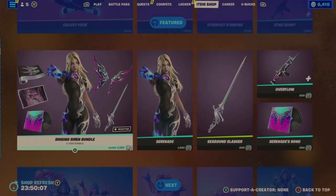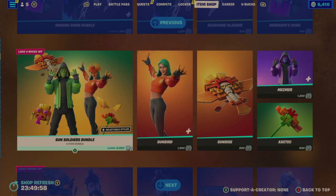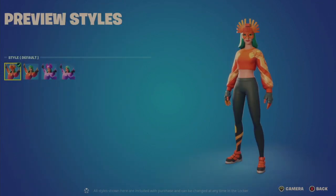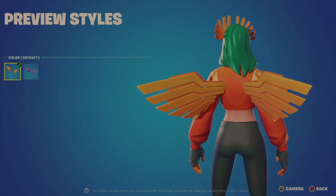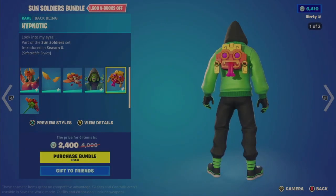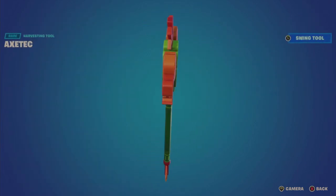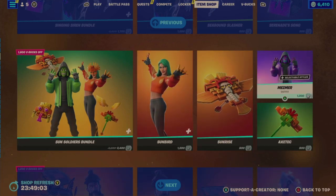The Sun Soldiers bundle is another copy and paste repeat bundle - last in the shop March 20th, 33 days ago. It's a six-item bundle for 2400, or 1600 bought individually. You get Sunbird with default and no mask styles, Moonhawk with helmet on and off, and Sun Wings back bling. The Sunrise Glider deploys nicely but surprisingly has no second style. Then the Mesmer outfit with default and trance styles, the Hypnotic back bling with default and moon looks, and the Axe-Tech tool. Each outfit is 1200, and the glider and tool are 800 each.